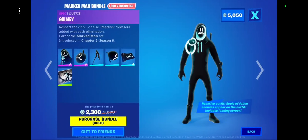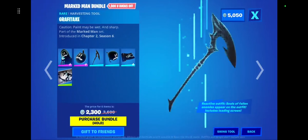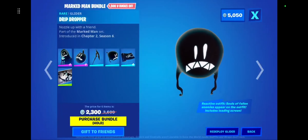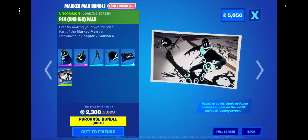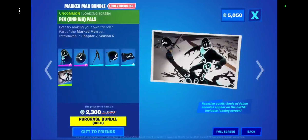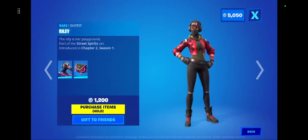We have Marked Man in the shop again — we see that skin every so often. We got Grimly, Glumbo, the Backbone graphite axe, Drip Dropper, Grimmols, and then the Pen and Ink Pals loading screen.